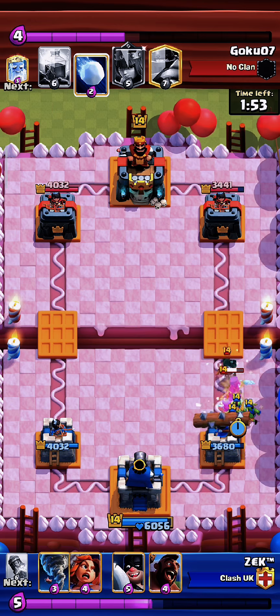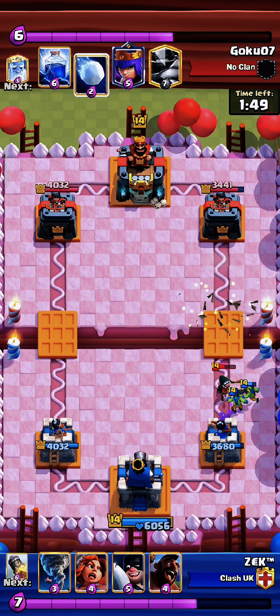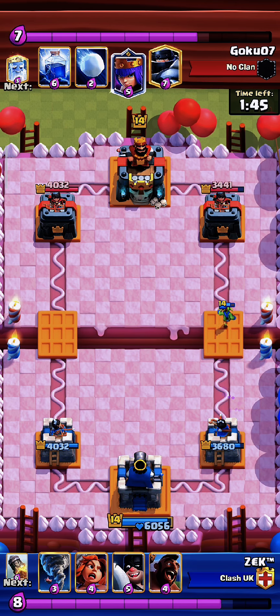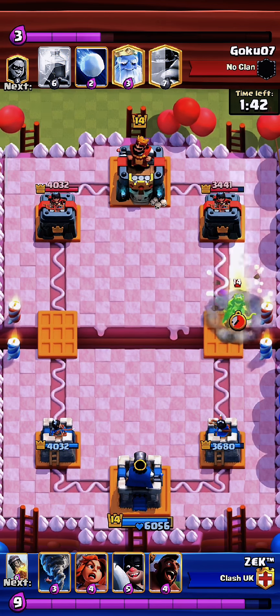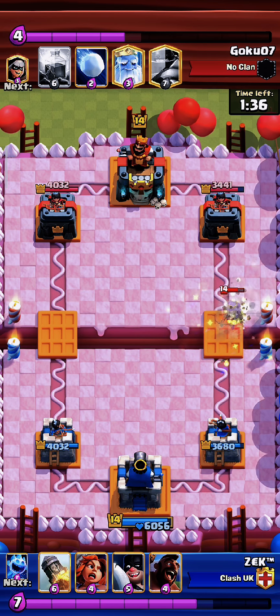We put goblins so that bandit doesn't make a dash, and add a log at the end. We're on the plus side of elixir here. I only should have put valkyrie, but for some reason I spent a tornado too, so I ended up spending more elixir than needed.